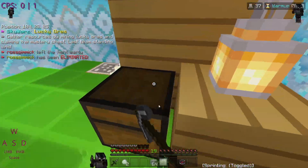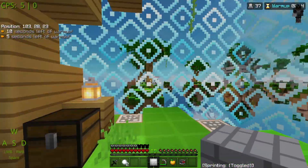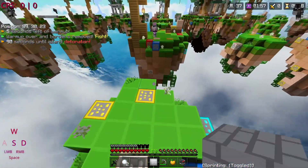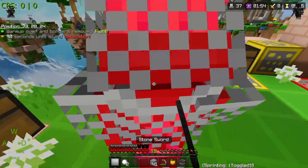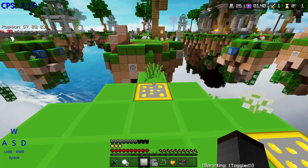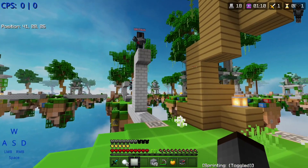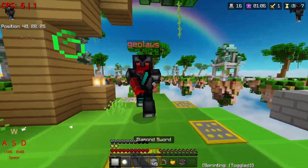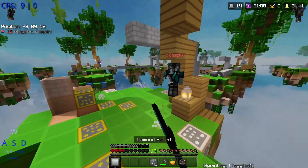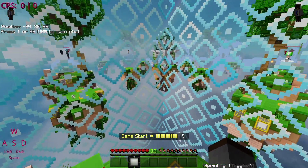I spawned at the very edge of the map again. My luck is awful — I couldn't spawn near the middle. In all the games I've played where I spawn at the very end, I either lose or don't get to middle. This guy's sitting there AFK or extremely laggy. I grabbed a diamond sword — that'll help. Why do you keep rushing me?